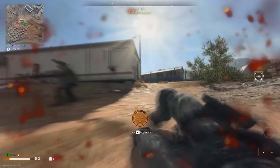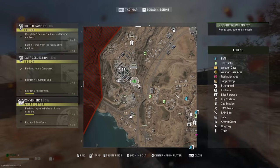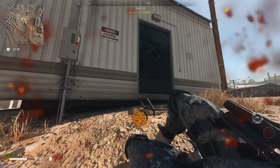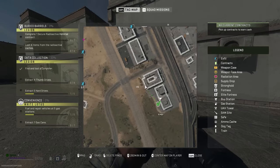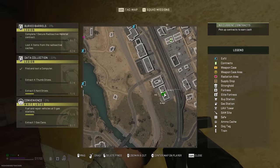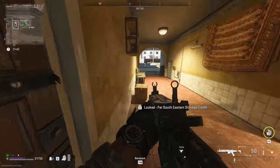The El Sephir Stone Block Office key is right here in C4. If you're looking for the Far South Eastern Storage Closet key, it's in this building in H5, right next to the Ammo Depot on the main road.